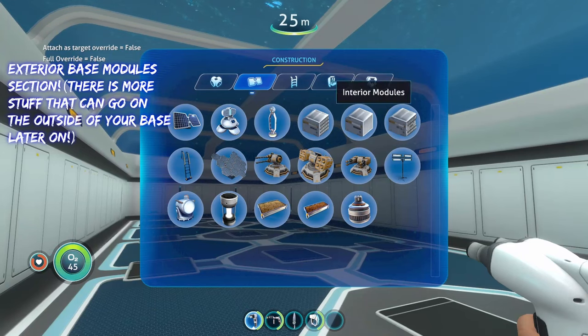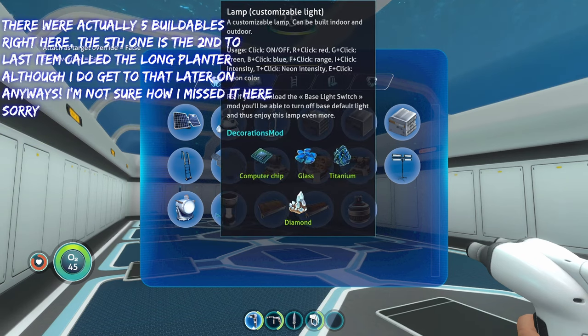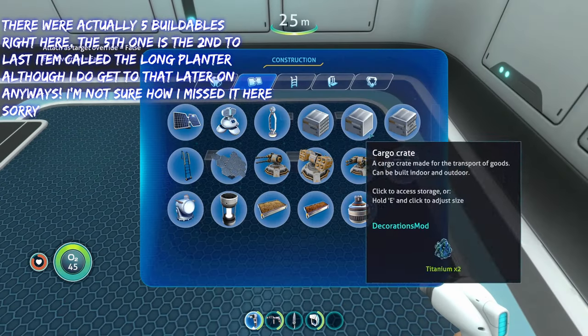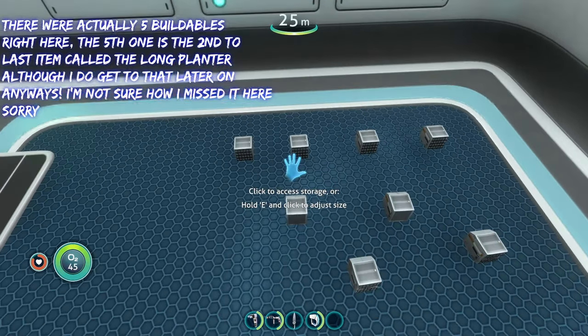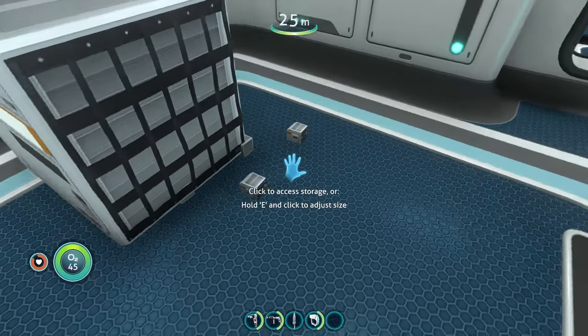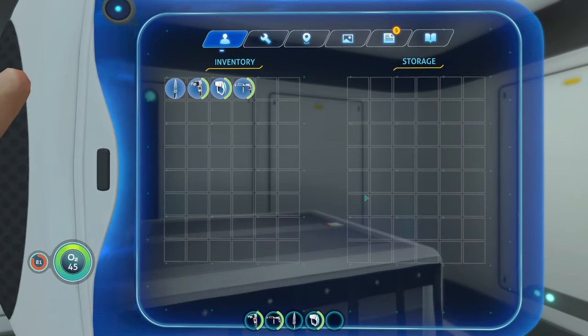Starting with the exterior modules, we have four new buildables: the reinforced cargo crate, cargo crate, damaged cargo crate, and the lamp. They start off super tiny but you can resize them by holding E and clicking to make them way bigger so they're actually visible.